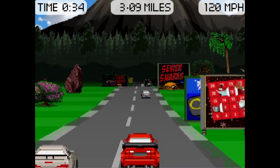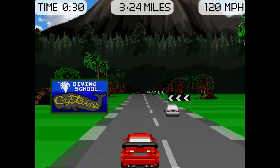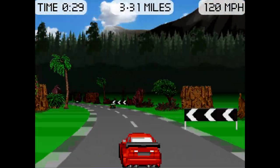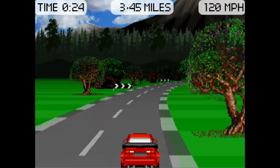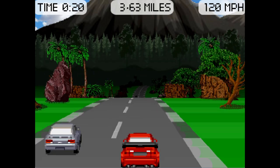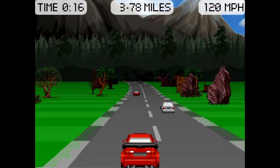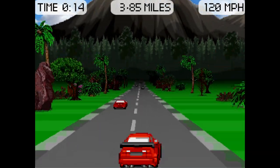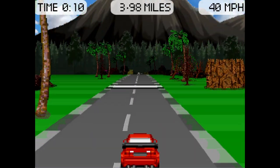In the background, in terms of 3D, we have a parallaxing effect. We have the sky, the mountains, and the forest in the background scrolling at different speeds, which helps give it the 3D effect. Also, if you look closely at the road and the scenery by the sides, it uses the brightness effect in Scratch to make it darker in the distance, so the road and scenery in the distance is closer to black, and it gets brighter as it gets nearer to the player.